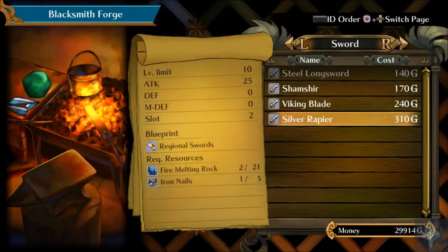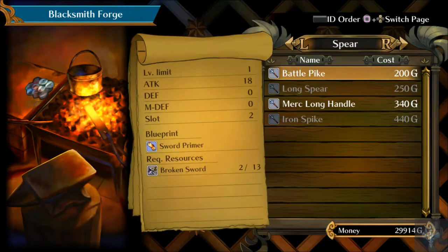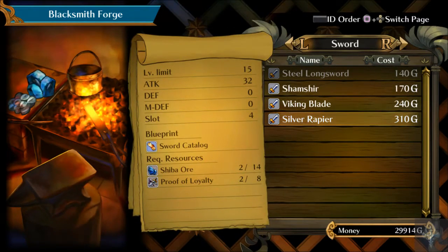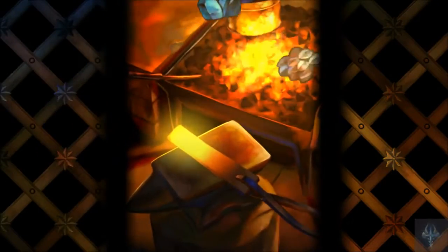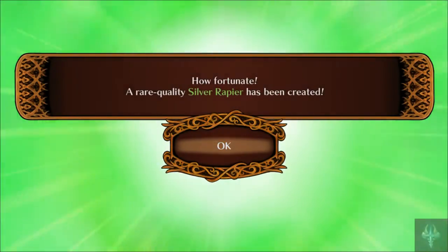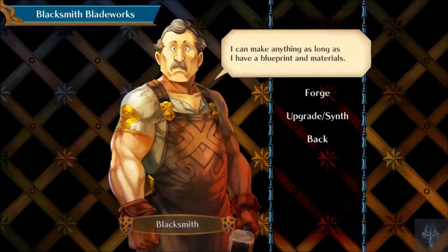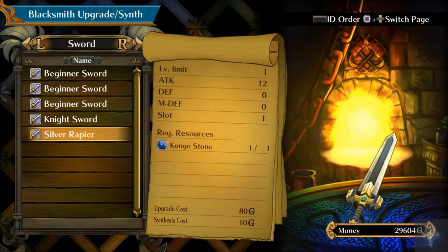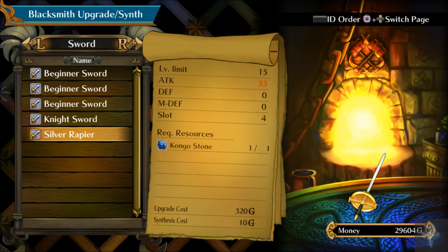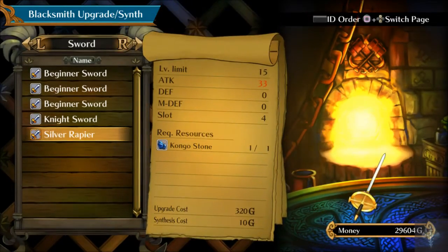Let's see about forging something. We can forge a silver rapier, because I did end up buying a couple of new things. So let's forge a silver rapier — it's cheaper to forge. A rare quality silver rapier has been created! Attack of 33. And we can upgrade that by using a congo stone — I only have one congo stone though. I don't like that.